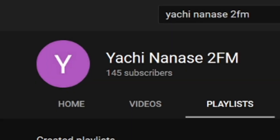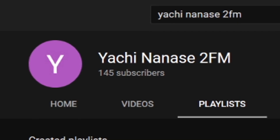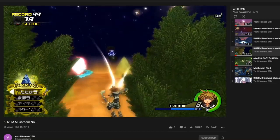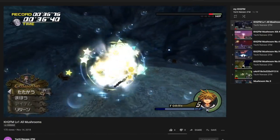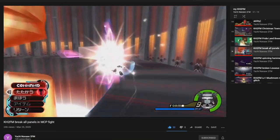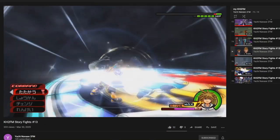Before this video ends, I want to give a shoutout to Yachi Nanase for finding the Mushroom 5, 8, and 10 strategies with the glide spam techniques. To my knowledge, he's the first one to have documented these on the internet. I'll link his channel in the description below, so go check him out — he's one of, if not the most innovative Kingdom Hearts 2 players ever.